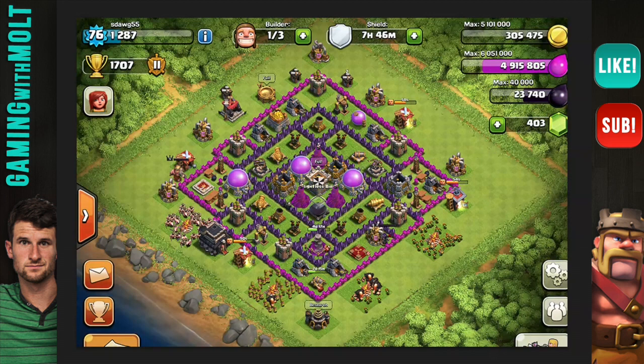He's a town hall 9 and this is a farming base — you can see he has all of his storages right here in the middle, which is exactly what he's looking for. The clan castle is centralized, which is perfect — that's exactly where you want your clan castle to be whether you have a trophy base or a farming base. He did do a good job of upgrading his wizards and his mortars. I love splash defenses, they are the most important defenses in the game in my opinion.